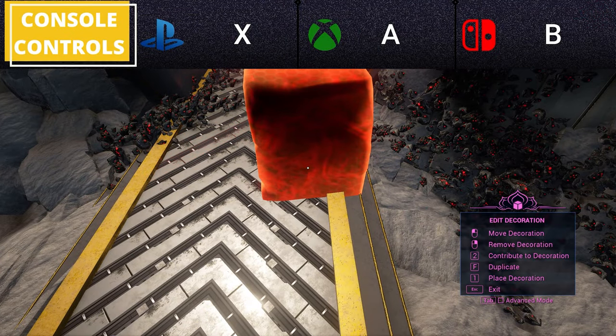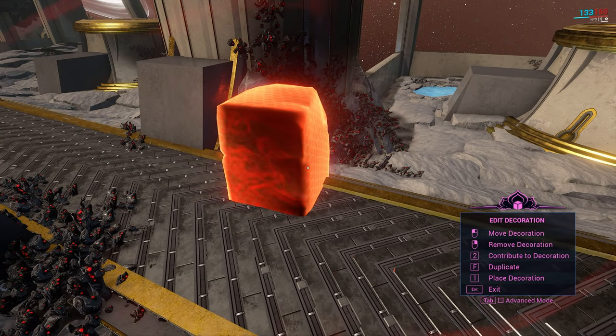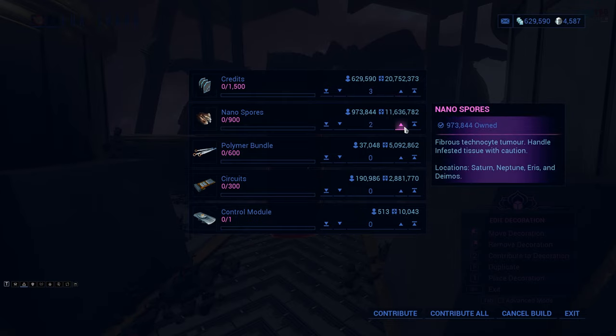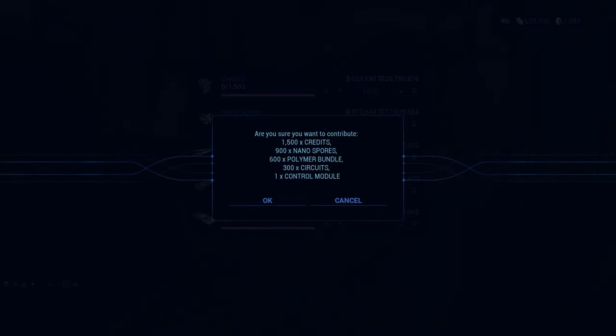After placement, the decoration will display in a yellow, unfunded state. Before a decoration finishes construction, you're able to move freely through it with your camera or Warframe. To fund a decoration, cursor over it and press 2, after which a funding menu will appear. You have the option to fund individual resources, or select Contribute All to max it out and fund it immediately.